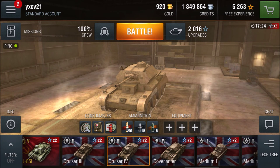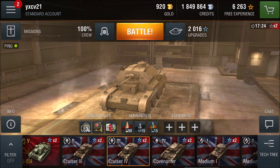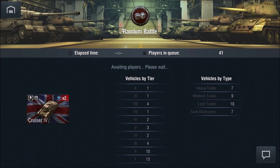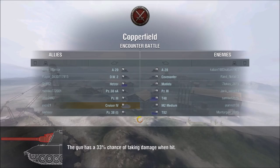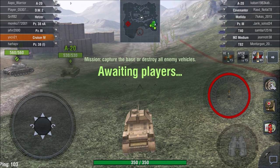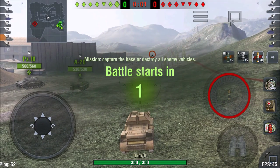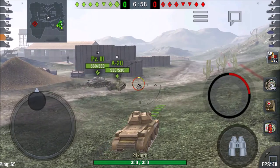Hello and welcome to a new episode of World of Tanks Blitz. Today with the new update 1.10 and the Cruiser 4 British light-class tank. We're playing on Copperfield with 5 tier 4 tanks and 2 tier 3 tanks. The other team is the same, and the highest tank is one tier higher — the Covenanter. But we can do that. Okay, let's go.